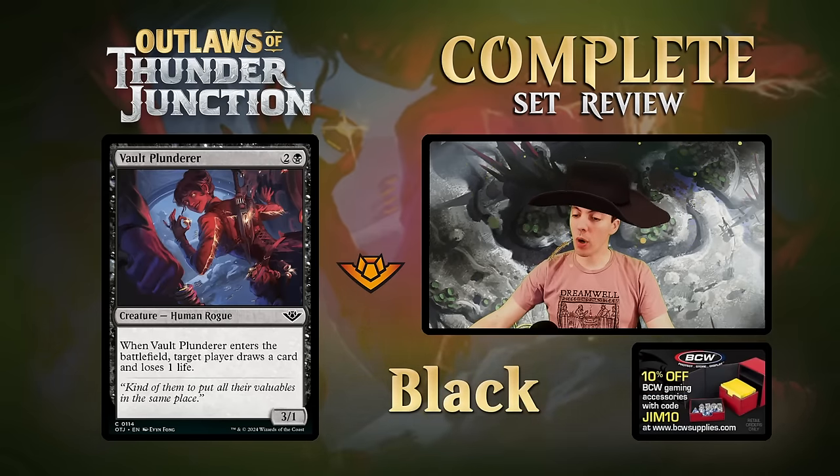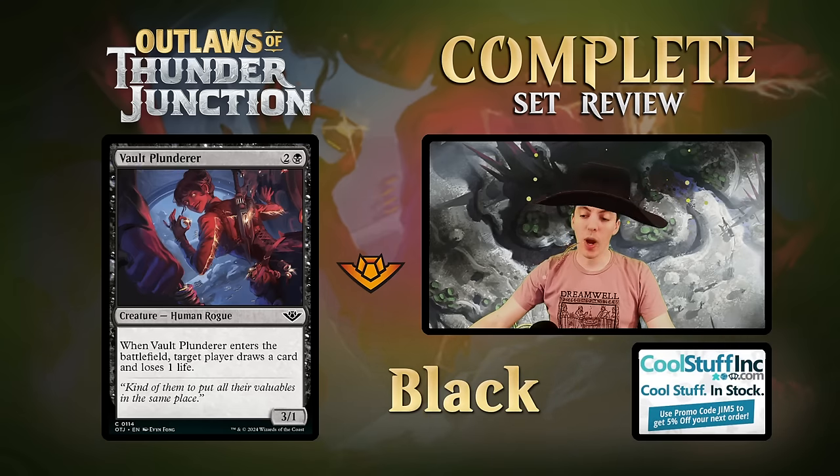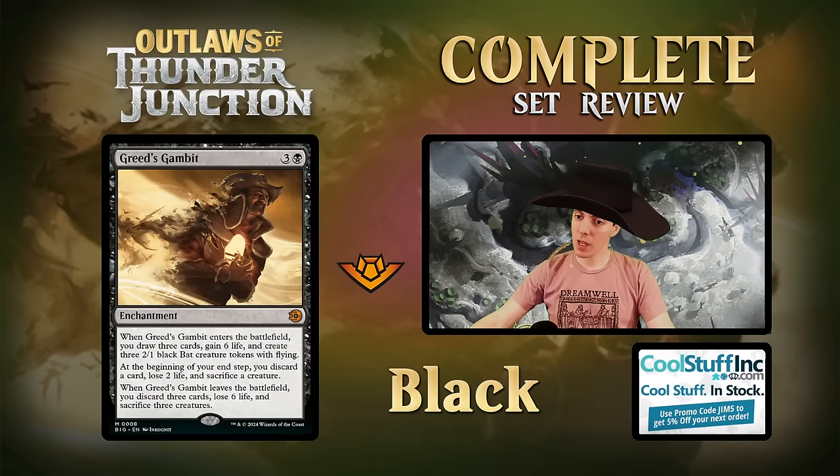Vault Ponderer - two mana 3/1. ETB: draw one, lose one - Phyrexian Rager. Hell yeah, great draft card. Nothing more to say.